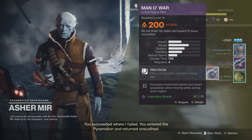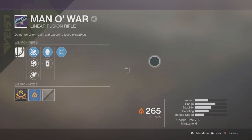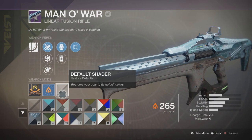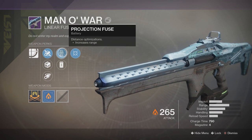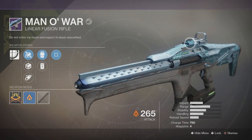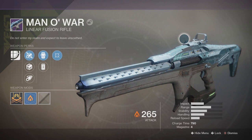The good thing is, if you do dismantle it, you can buy it again at 200 attack. This weapon is absolutely excellent — from what I've heard, it's one of the better linear rifles in the game. As you can see, it looks beautiful — can imagine some shaders looking great on this as well. The perks are fluted barrel, polygonal rifling, corkscrew rifling, accelerated coils, projection fuse, and moving target. A very nice weapon. If you enjoyed the video, smash that like button, subscribe if you're new for the latest Destiny content, and let's try to smash 50 likes — see you in the next one, peace out.